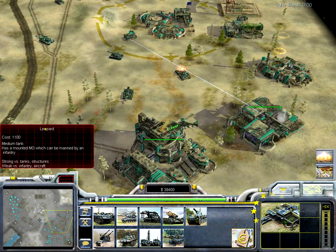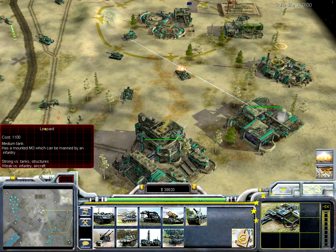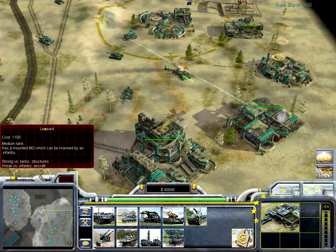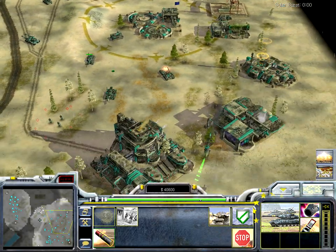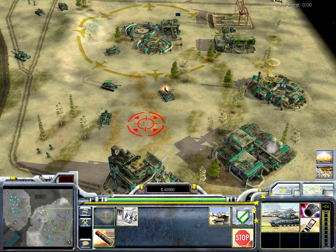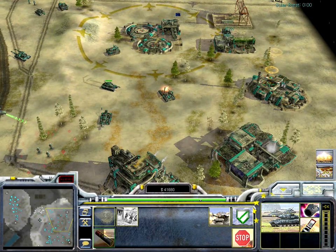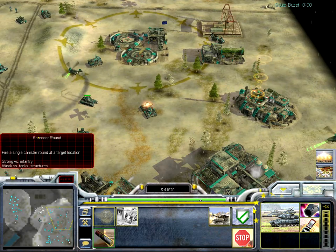And there's the Leopard — it's the normal battle tank, the Leopard 2. Like all tanks, it's strong against tanks and structures and can also be manned by infantry, giving it a machine gun on top. After you upgrade the shredder round, you can also shoot shredder ammunition which is very strong against infantry, and it's stronger when you have more Leopards because then you can kill them instantly with this ability.